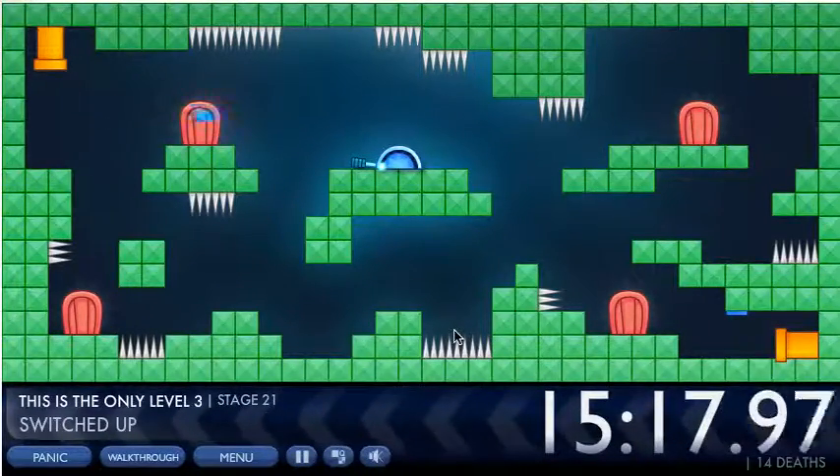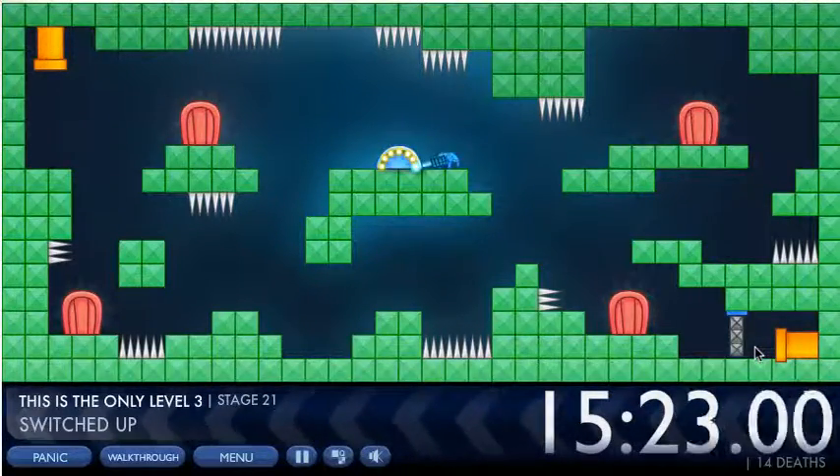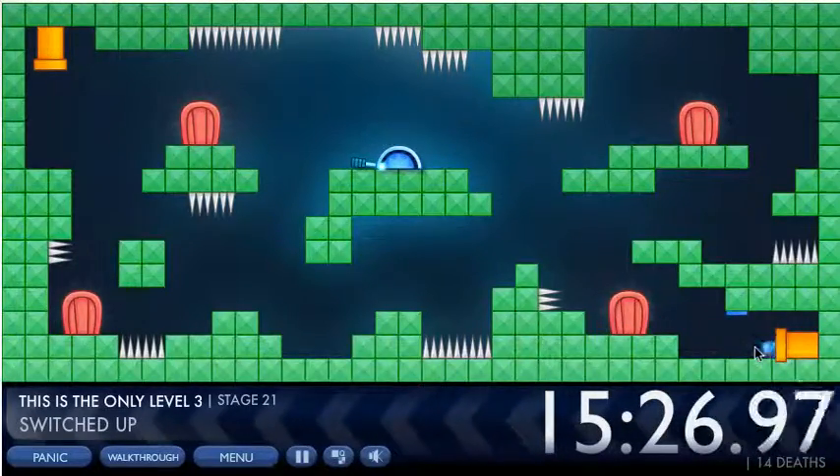Switched up — if you look, you can see the gate is already open. If you switch the other way, the gate closes. So you just need to not touch the switch and go straight through the level.